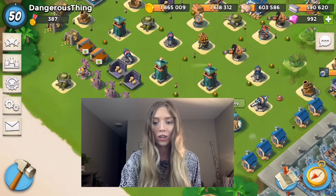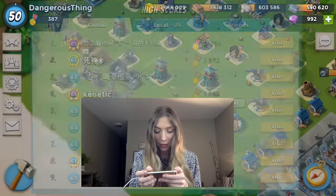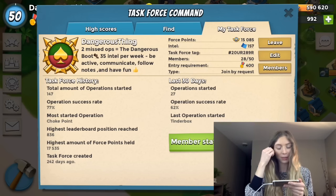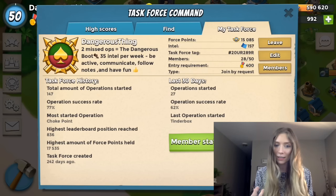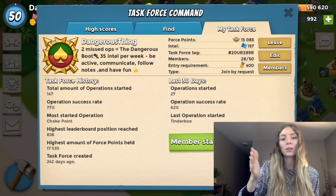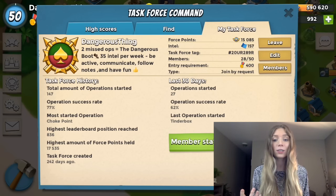Another change is that Supercell has updated the rule around operation participation percentage. If you go to your task force stats, it shows your stats for the last 30 days — operations started, success rate, last operation, and more. The new update changed it so that operation participation percentage will not be included if you did not attack. I'm not sure how much it'll affect everyday life, but the change has been made.